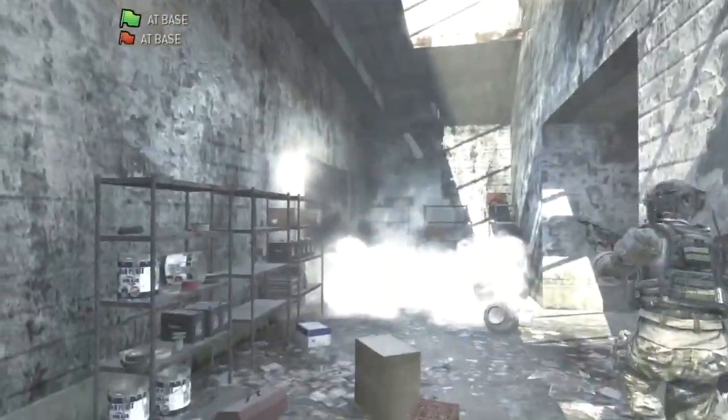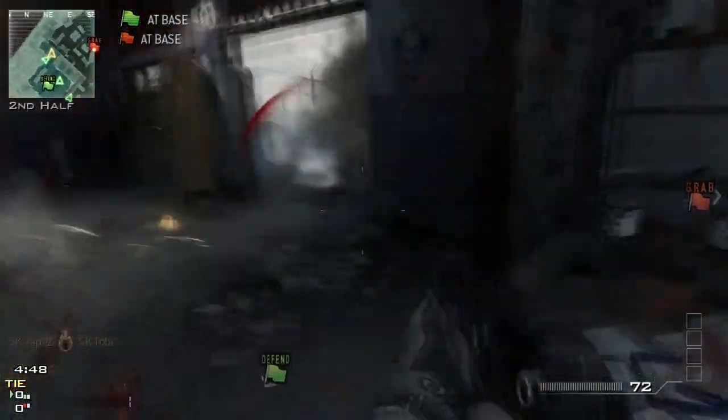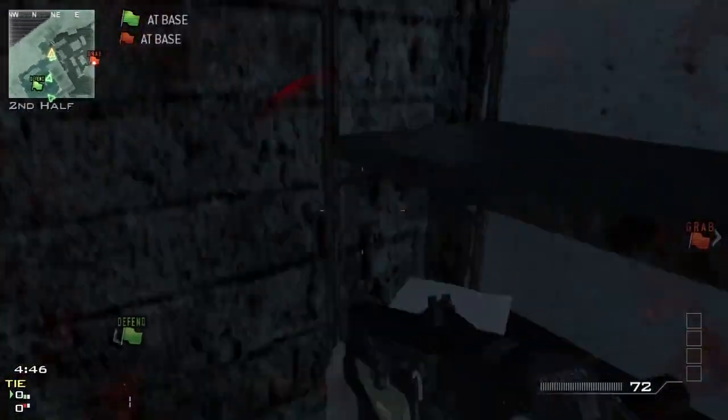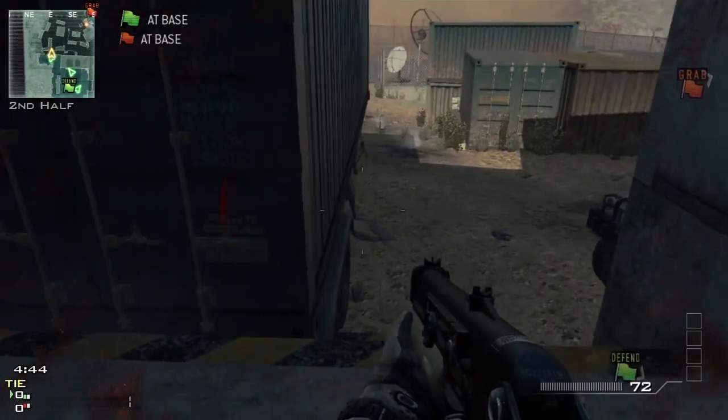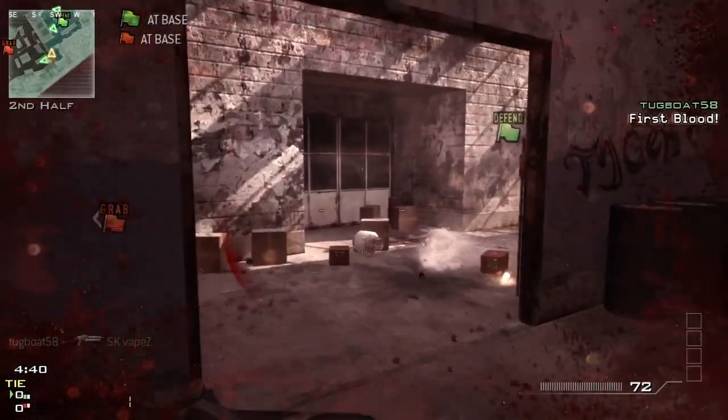I'm just throwing a couple of stuns over the top to get a very good start there, so instead of just rushing straight out, I looked up for a couple of stuns to stop the enemy team rush. But it looks like they're trying to nade — just gonna try and push out here while I've got a bit of support behind me. I don't quite pick up the knife but I get clipped by a nade.